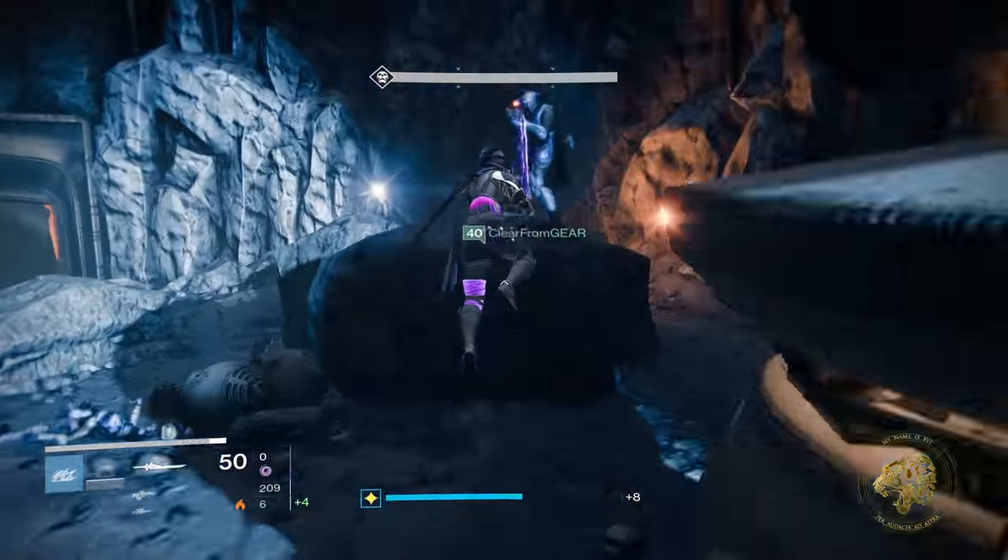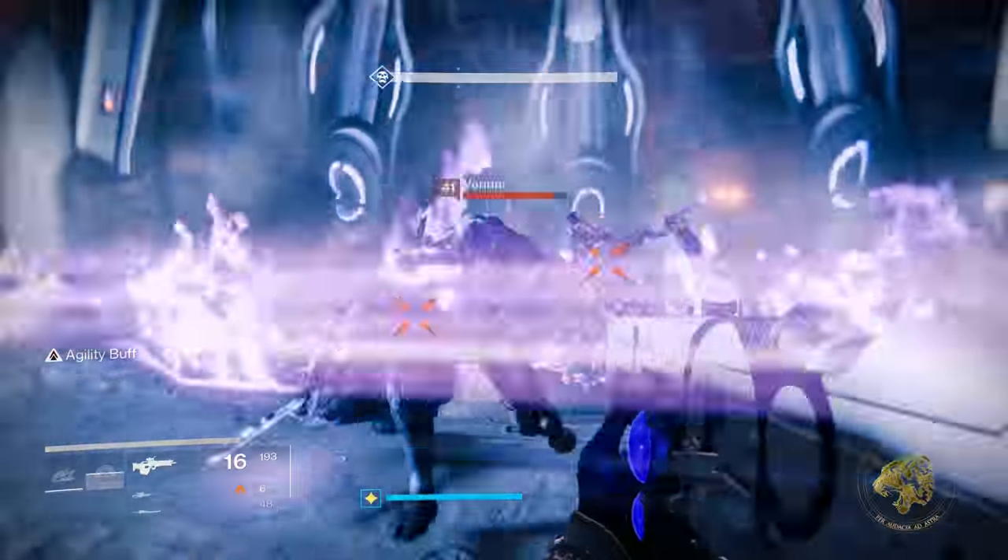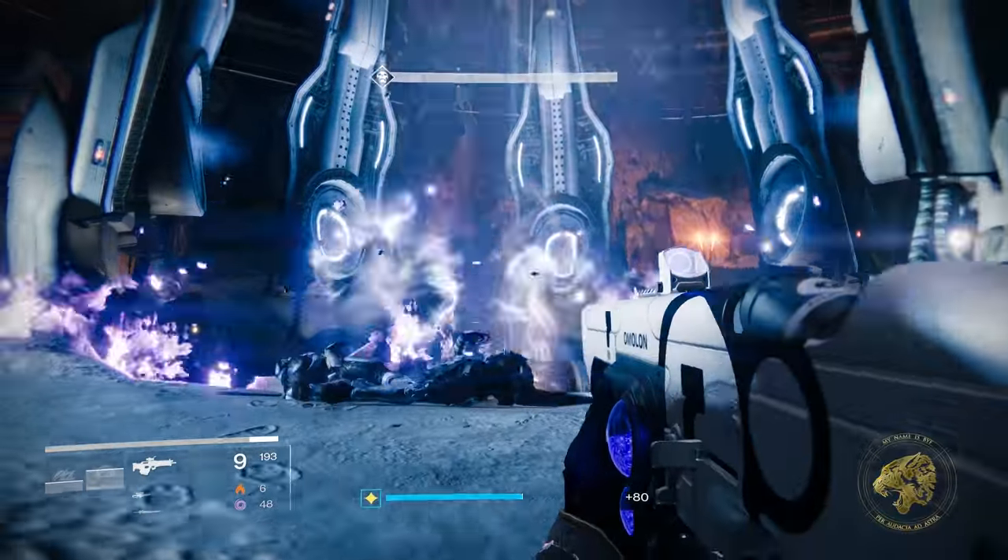Needless to say, the axe is a powerful tool for any Guardian to wield, but it's got a little more utility to it than most of the relics like the Scorch Cannon or Kabar's Shield.